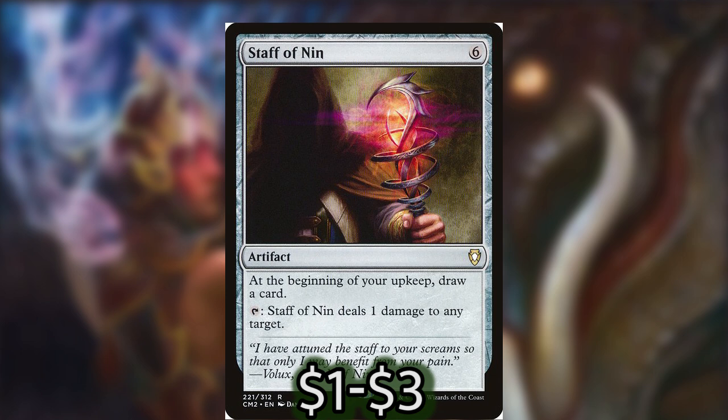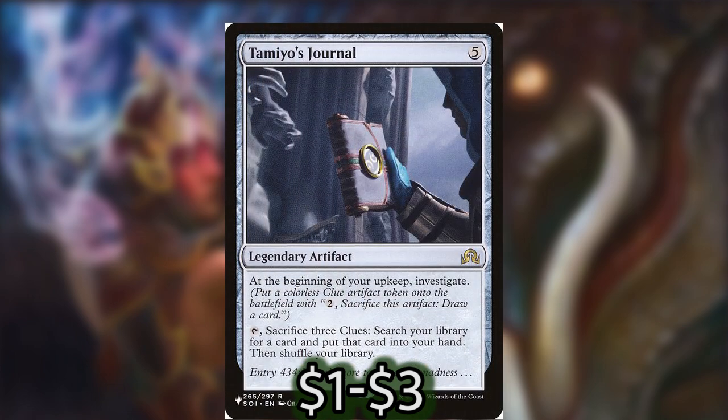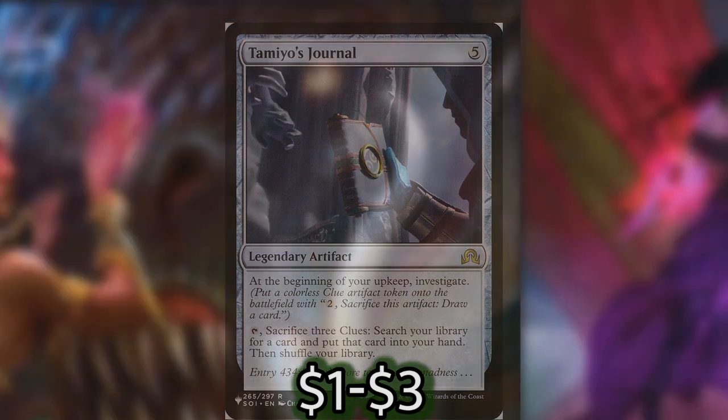Staff of Nin is another one of those effects where we can target one player to lose life if we don't have the right resources to deal damage to everybody, helping get Belbe going, but it also provides an extra card at upkeep which is pretty essential for consistent card draw. Finally, we have Tamiyo's Journal: at the beginning of our upkeep we investigate, getting a clue token we can sacrifice for two mana to draw a card. If we manage to get three clue tokens, we can search our library for a card. Tamiyo's Journal is really nice to get out super early.